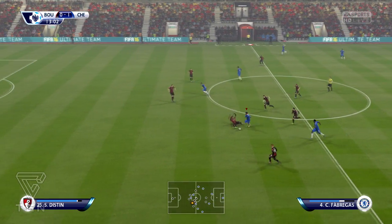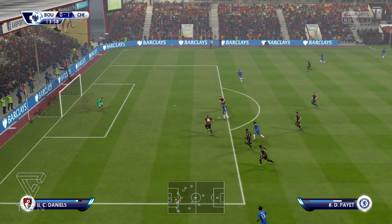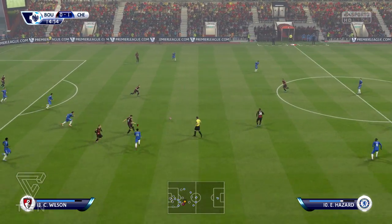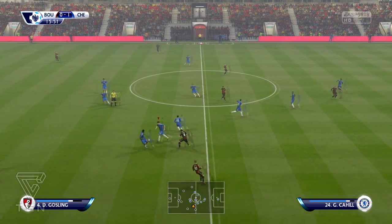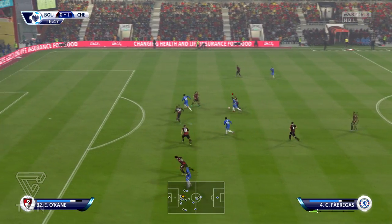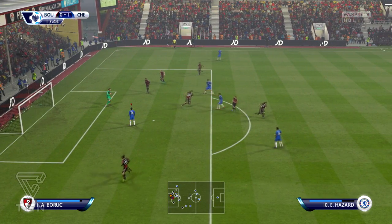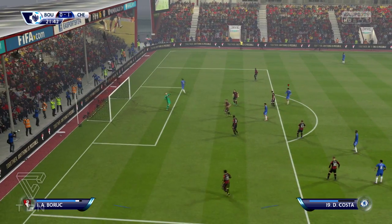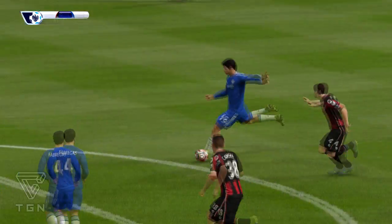Here's Fabregas on the run, dodges a slight tackle, sends it to Payet — and Payet hits the post. It should have been 2-0 right there. Then Kale gets a steal and sends it out to Fabregas. Fabregas finds Diego Costa who goes straight at the keeper, but it's a goal for the opposition — and what a horrible attempt from Diego Costa.